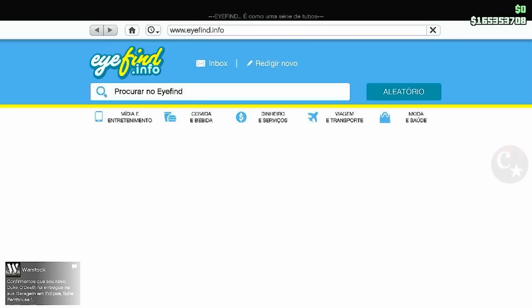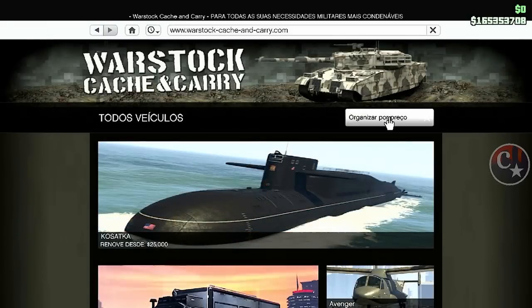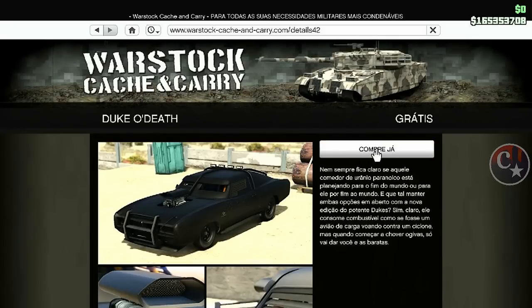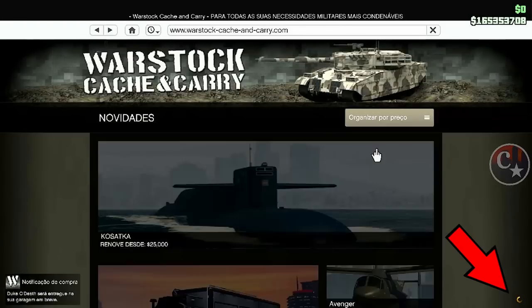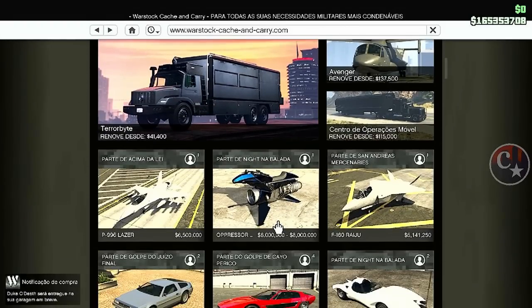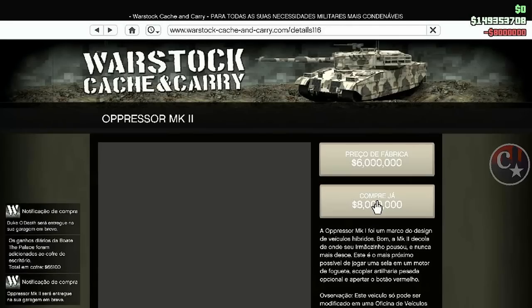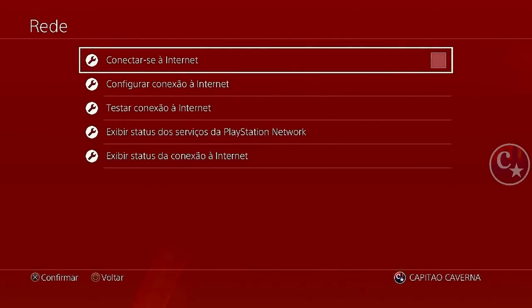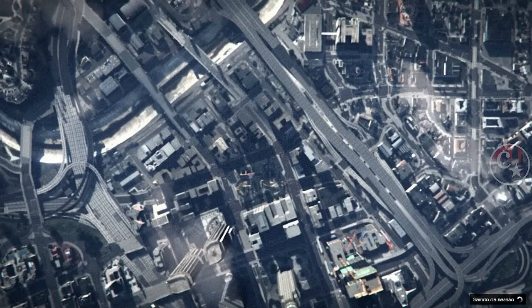Agora é pra valer, não pode ter erro. Uma vez você clica aqui, vem no Duke O'Dead, pode colocar em qualquer garagem. Então eu começo a contar: 1, 2, 3 — e venho aqui, já compro a Oppressor MK2. 13 segundos — eu comprei 4 Oppressores MK2 e desconectei a internet. E reconectei novamente.